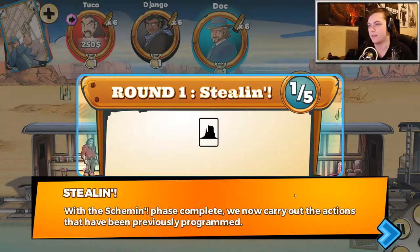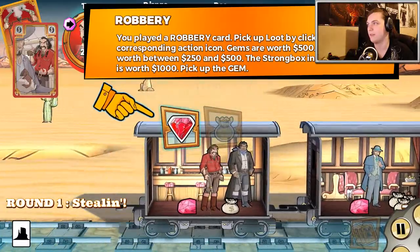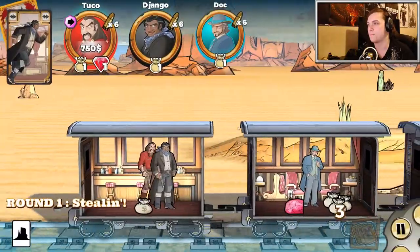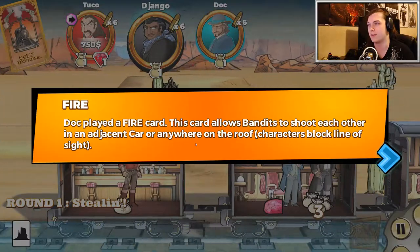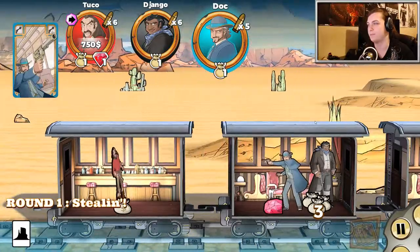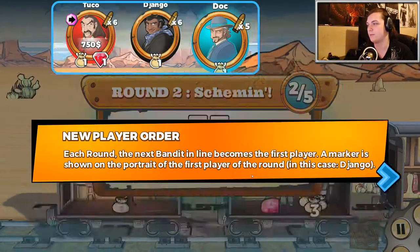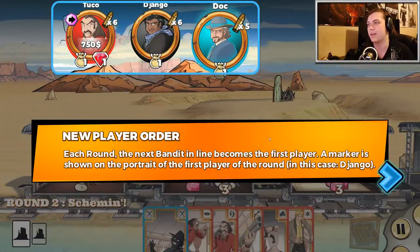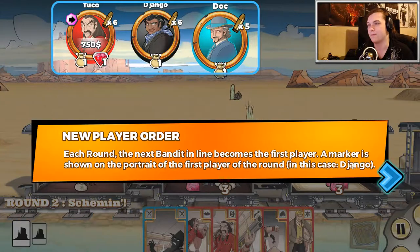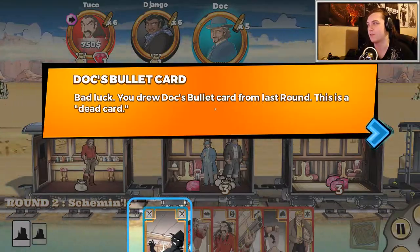With the scheming phase complete, we now carry out the actions that we have been previously programmed. I'm gonna steal this gem — that'll get me five hundred dollars. He played a move card which allows him to move across the train cars, and then Doc played a fire card. He's using one of his six bullets and I got hit. Doc's bullet card is added to your deck. Round two — you play two turns each round. The next bandit in line becomes the first player. Bad luck — you drew Doc's bullet card from the last round. This is a dead card.